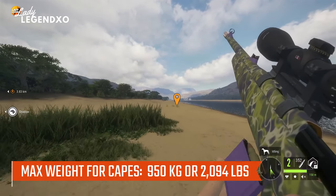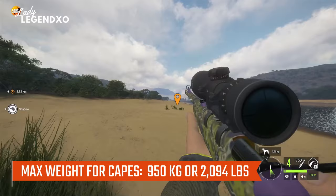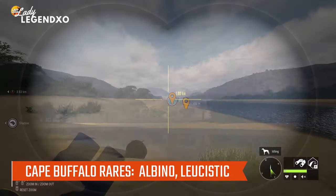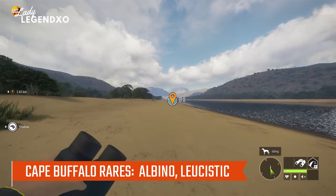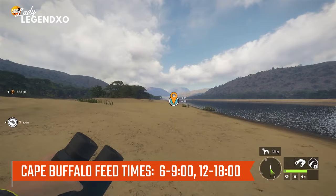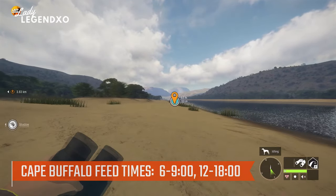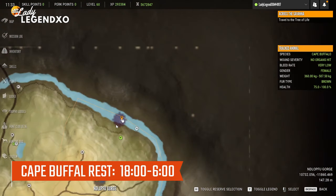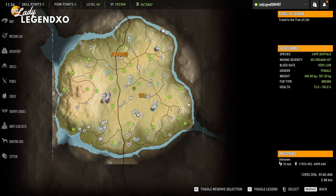Max weight for Cape Buffalo is 950 kilograms or 2,094 pounds and the rares include leucistic and albino, both considered to be very rare. If you'd like to hunt them in their feed times, they feed from 6 till 900 and 12 till 1800, and they rest from 1800 until 6. Basically with capes you're going to find them all along the coasts except for the west coast, and you will find them at the lakes at the very bottom of the map.